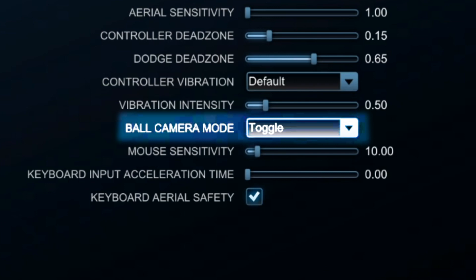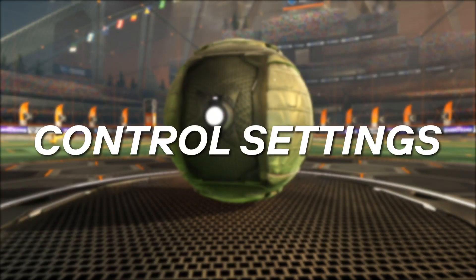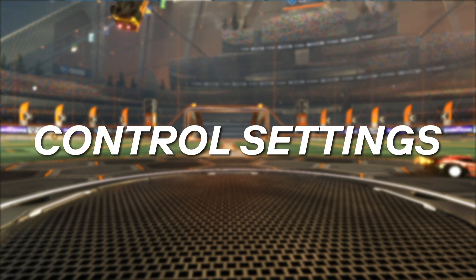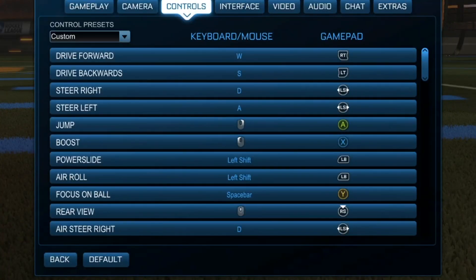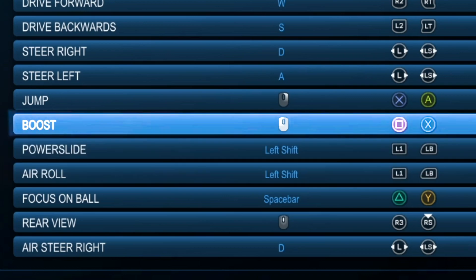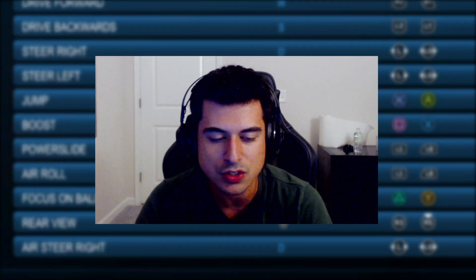Ball camera mode — make sure that's set to toggle. For your control binds, the more important ones you need to change are your air roll and your power slide. The easiest button to have those on is L1 if you're on PS4, or left bumper if you're on Xbox. You could also change your boost to R1 or right bumper if you want — that's not exactly needed but it could definitely help you out. Other than that, for your controls you don't really need to change much else, but definitely change your air roll and power slide.